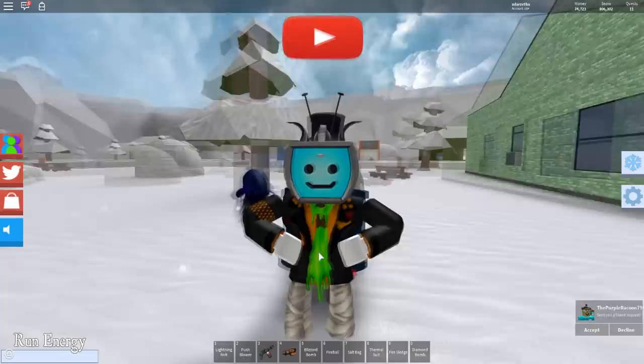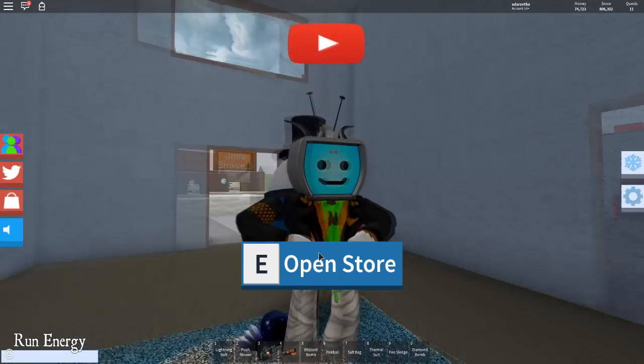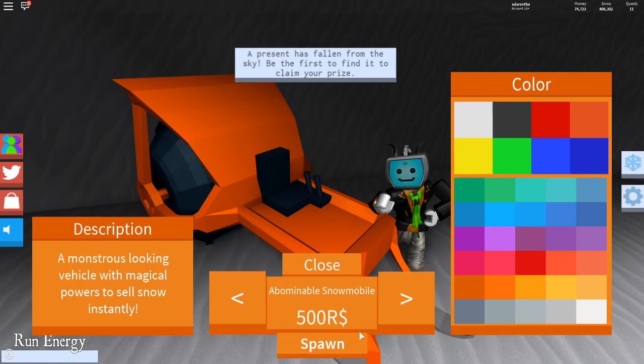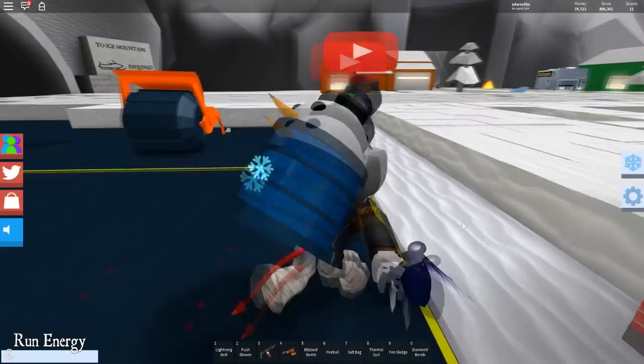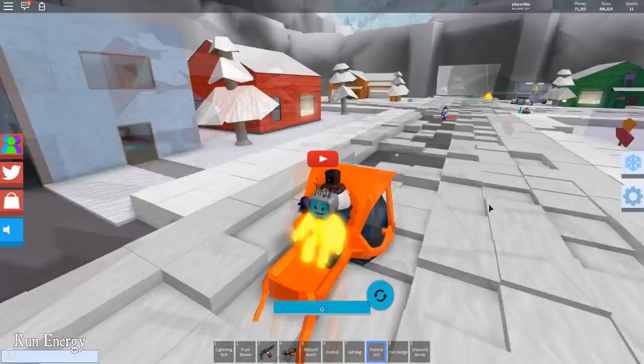So what we're gonna do first is we're gonna grab my vehicle, try that baby out, and see what we can do. We're gonna use probably the diamond bomb with it, and we're really gonna try this baby out. So we're gonna make it orange, like usual, spawn that baby in, and we're gonna get to work. First of all, I get to turn down my vehicle speed — there we go. So I'm slower, because this thing is super fast on its own. We're also gonna put on my thermal suit. Oh yeah, there we go.